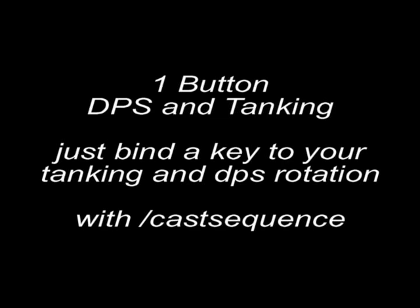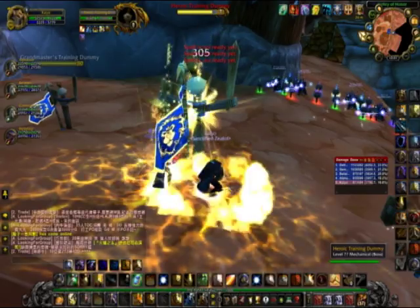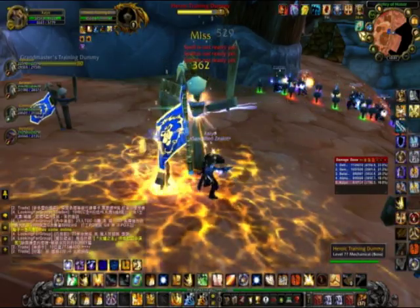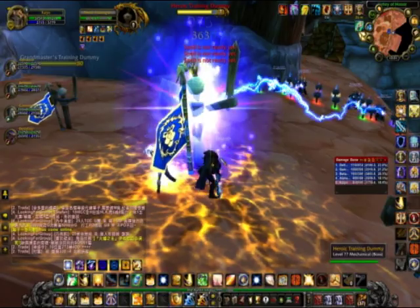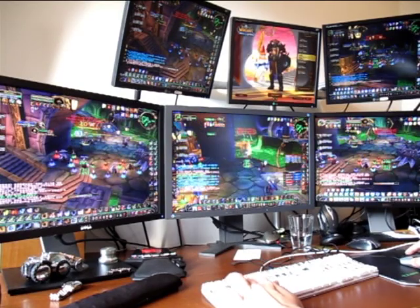Now there's the tank and spank, which I just set up as a tanking macro as number 3 on my Pali. And for the shamans, it's just lightning bolt, chain lightning, flame shock, and that kind of stuff. So it looks pretty simple, and from outside the monitor, it actually looks like this — I'm just really punching one button when I'm DPSing.